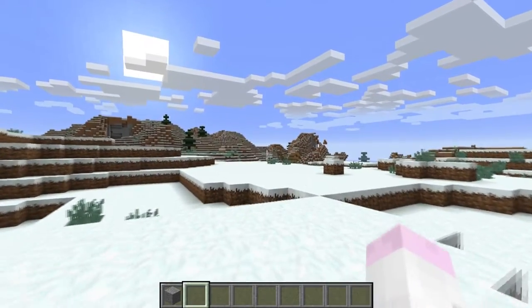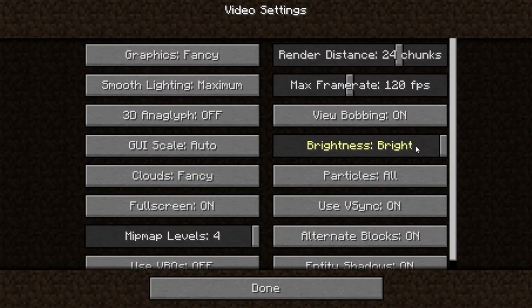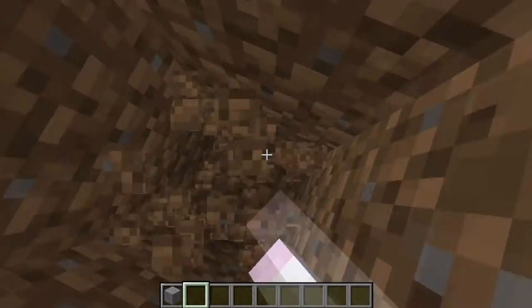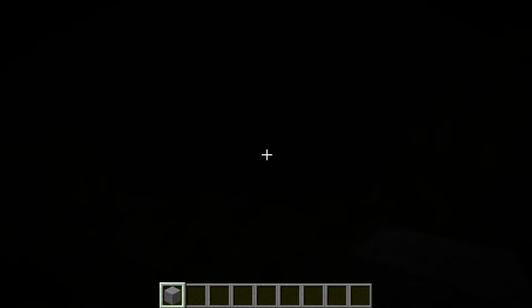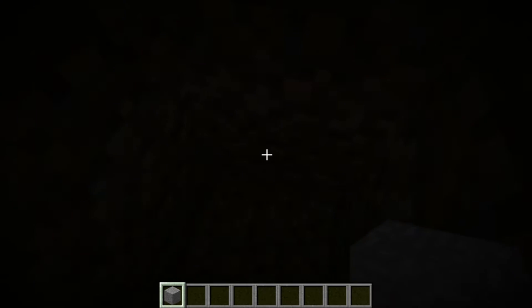I'm going to start you off by showing you normal brightness settings here. So normally you go into your video settings — if it was all the way down at moody, we'll see it just down here if we cover ourselves up, you can't see anything. And if you go back in and turn it all the way up to bright, you still kind of can't see anything.